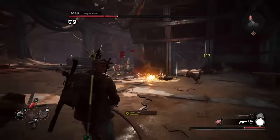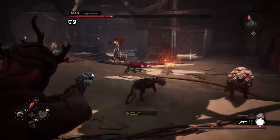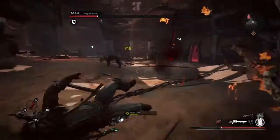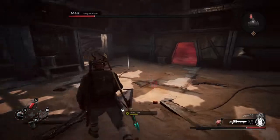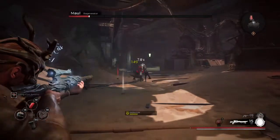It is a boss where you want to just do DPS on him — don't worry about the ads as much unless they're becoming a nuisance. Once you melt the boss, all the enemies go down too. The boss is just mangling his own pack, which is ridiculous but it helps us.